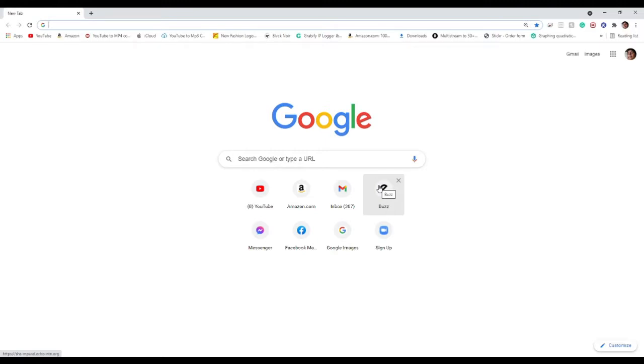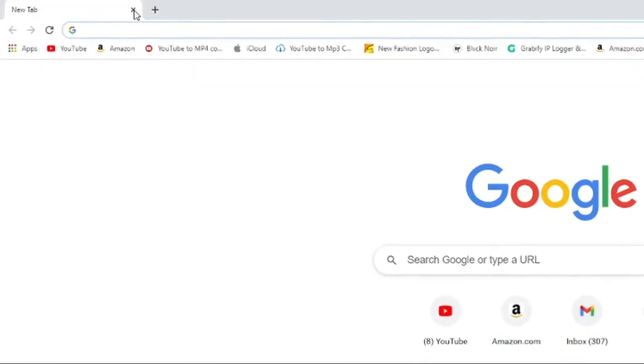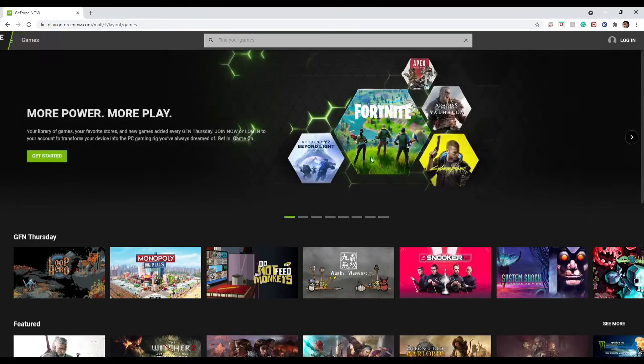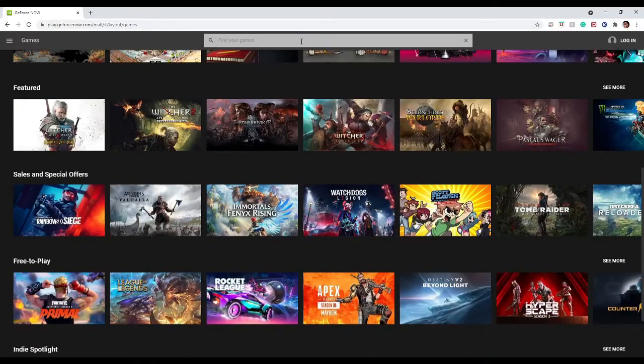We're gonna hop right into it. Start off by going on your Chromebook or your browser — I'm doing it on my Windows right now because this is where I record. Go onto your browser and type in play.geforce.now.com. I'll put a link in the description. Once you're on that page, these are all the games you can play — you can search them up right there.